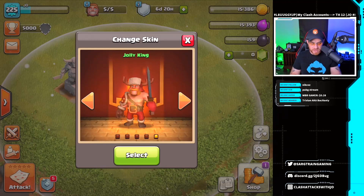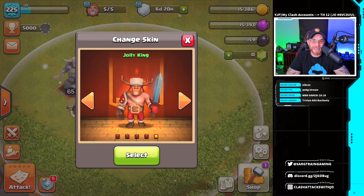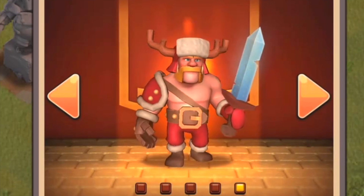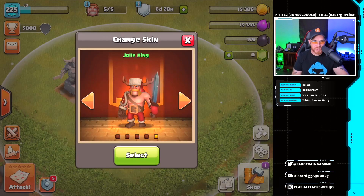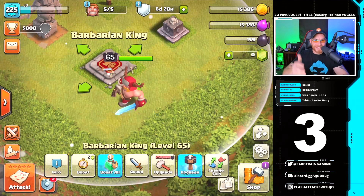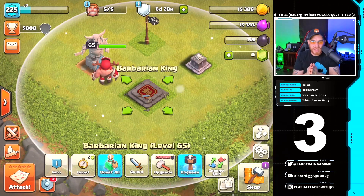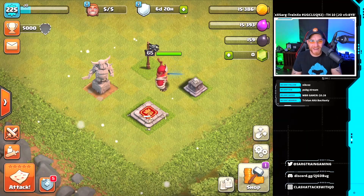Here is the new skin you clicked to see — the Jolly King, coming for the Christmas holiday. He's going for the Santa effect: reindeer antlers, a snow cap, a big belt, Santa pants and shoes, and a sword similar to the original Barbarian King skin. He also says 'Ho ho ho' with some snow that falls on top. I honestly don't know about this guy — I'm lost for words with the design of this skin.